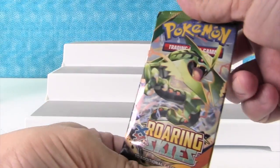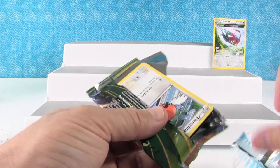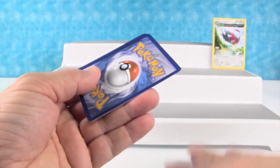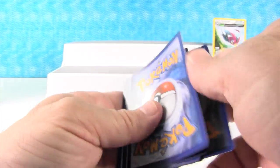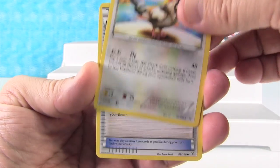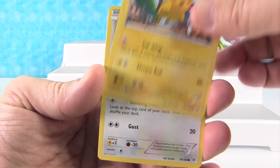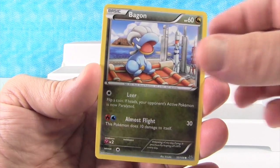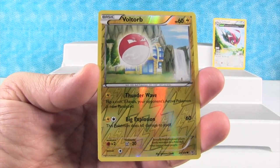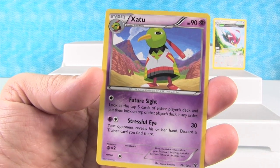This is my Rayquaza pack. I think you can get a Rayquaza EX in this set. Given that he's all in front of one of the packs, I would hope you could. Tropius, Tranquil, Revive, Fletchling, Pikachu, P-Dove, Begon, Tail-o, a Reverse Hollow Voltorb — it's just a common, but that one looks really cool. And Zaytu is our rare.